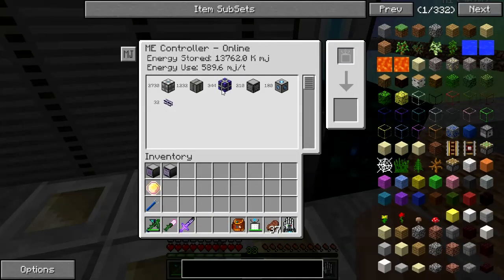I'm going to continue adding more of those on there, at least fill out the second layer of them, even if they're not needed. In here on the controller we can see that there are 344 of them in place currently, and they are storing 13,762k MJs - which if I'm reading that right is more like 13,700,000 MJ. In any event, here are the numbers on the components: for pattern providers we have 210, for crafting CPUs we have 2,730, heat vents 1,232, containment wall 180 - it's a big one.